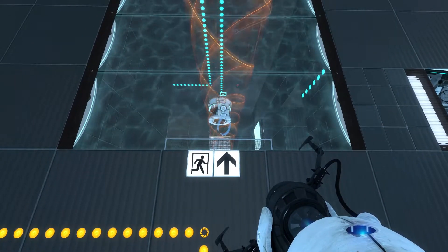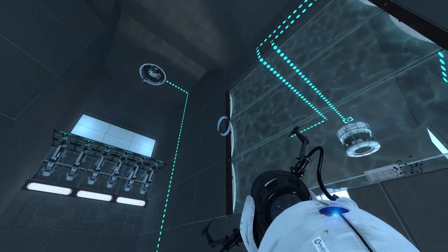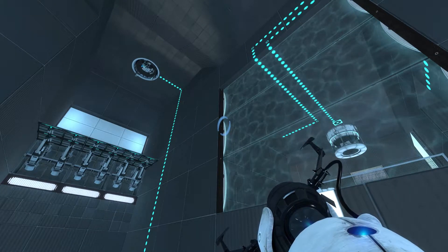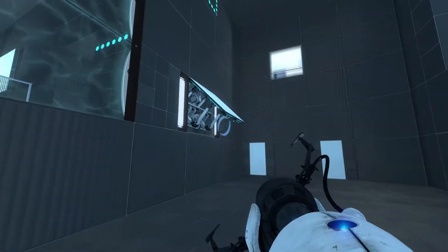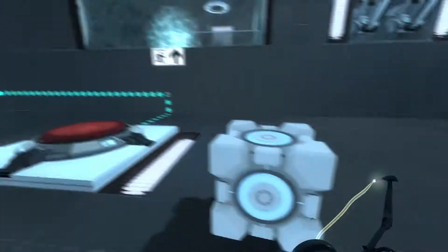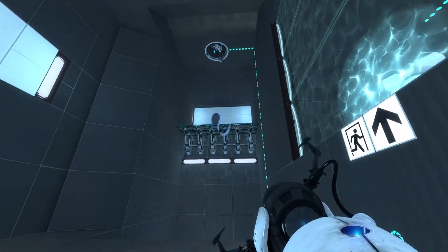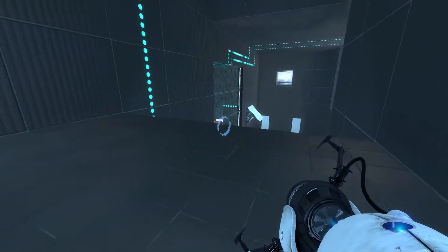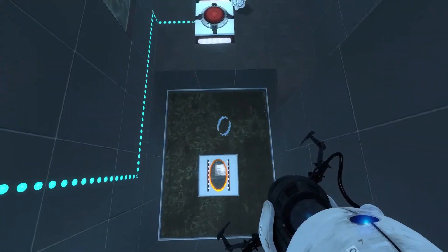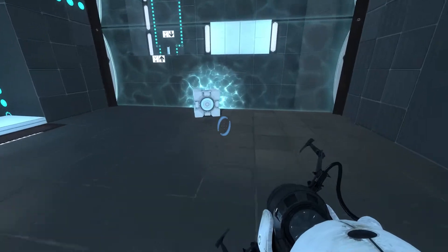Hey, I did it! I don't know how I timed that right. Usually I mess that sort of thing up. Don't go into the fizzler. What the hell was that? Oh, that was the other cube. Oh, you dummy — why don't you just switch the portal? I didn't think that far ahead. Okay, this time put that here so I can catch this. Perfect. Wow, that was really close. So now I jump over like usual, put that cube on the button. There we go. Worked that time.